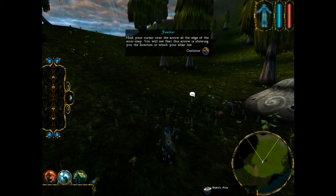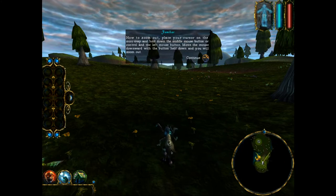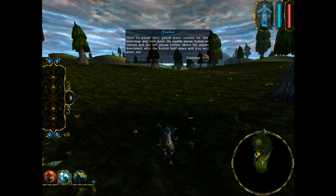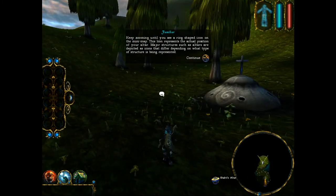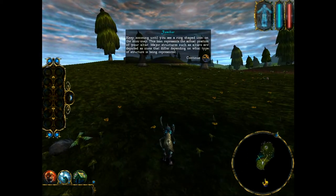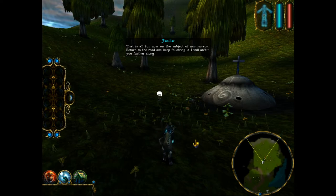Hold your cursor over the arrow at the edge of the mini-map. You will see that this arrow is showing you the direction in which your altar lies. To zoom out, place your cursor on the mini-map and hold down the middle mouse button or CTRL and the left mouse button, then move the mouse downward. Keep zooming until you see a ring-shaped icon on the mini-map — this icon represents the actual position of your altar. Major structures such as altars are depicted as icons that differ depending on what type of structure is being represented. That is all for now on the subject of mini-maps. Return to the road and keep following it.